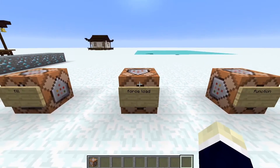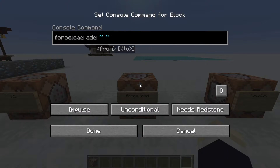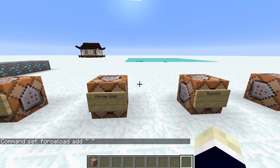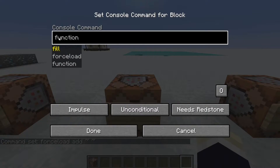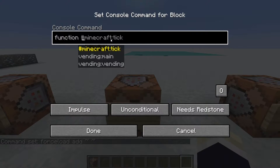The forceload command can force-load any chunk you're not near — even thousands of blocks away. Just add the coordinates to the command for the chunk you want loaded and it'll load it. Not much practical use for this, so I won't go into too much detail.